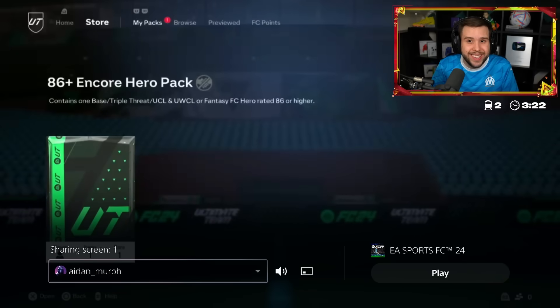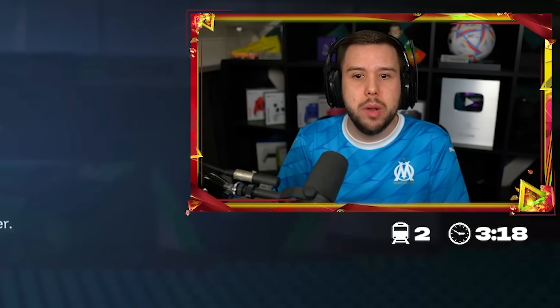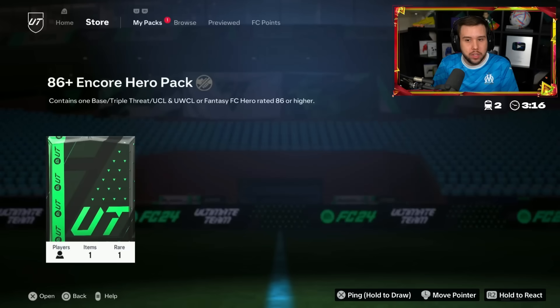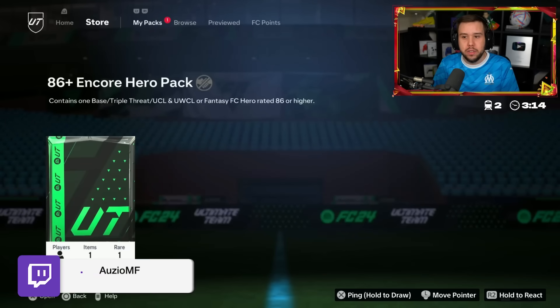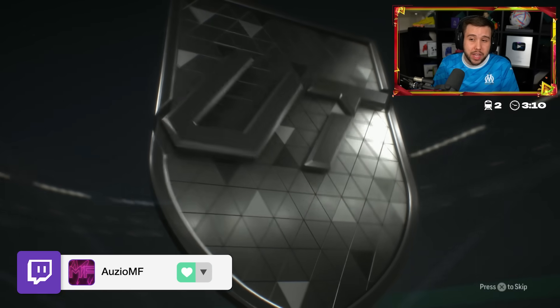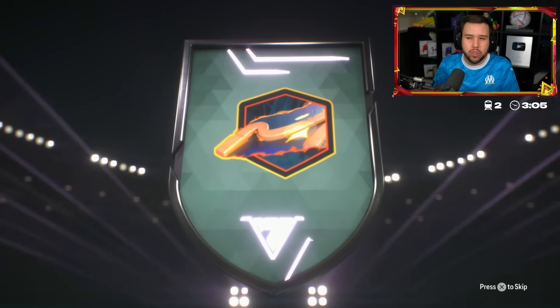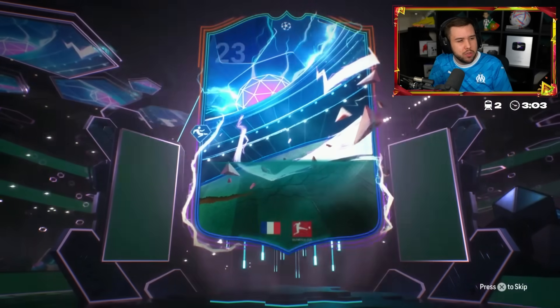They've also released hero packs as well - unlimited, available for two weeks. You can get base cards, dual threat cards, Champions League cards, and foot fantasy cards. Not a big fan of base cards being included, but the first one we end up getting is a Lazaruzu, which you could argue is not actually terrible.